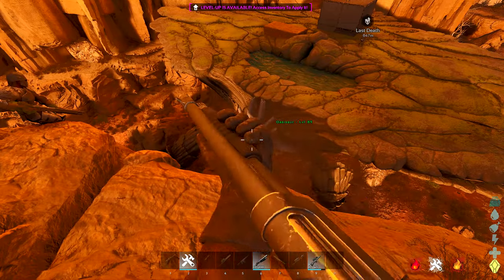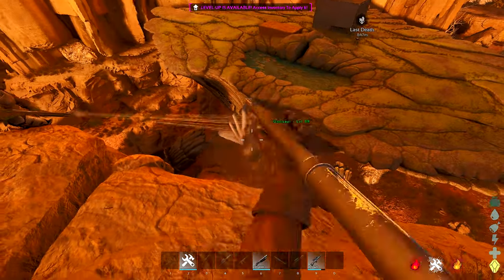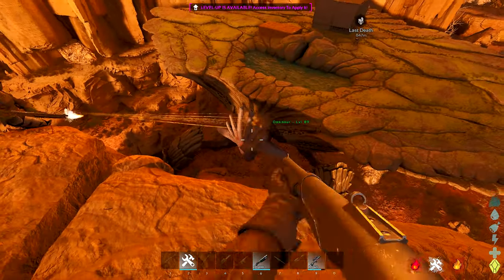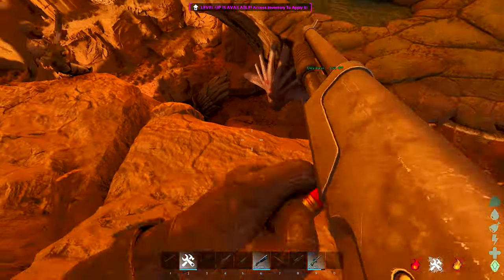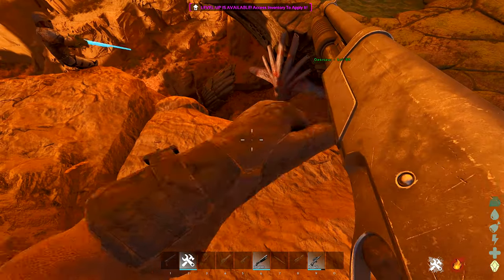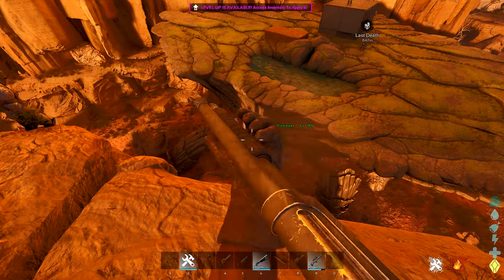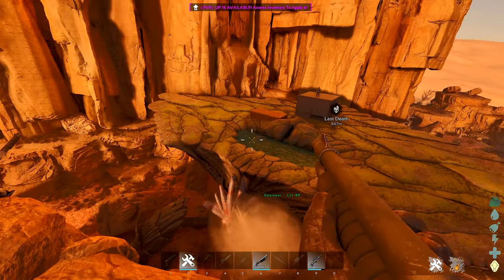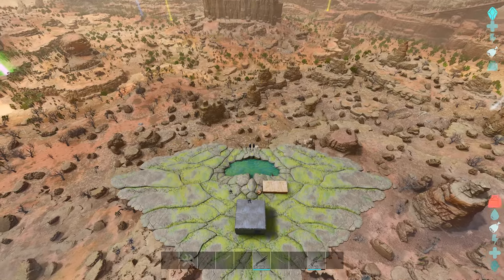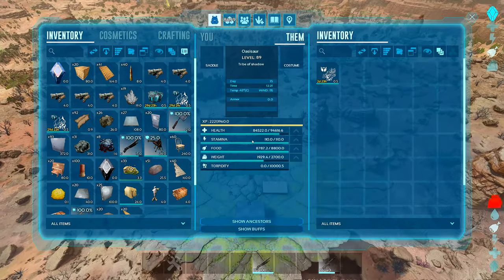We wanted to test how long it would take with two guys using primitive shotguns to kill a fully healed 100,000 health Oasisaur. It takes 17 reloads with two people, and we only got it to maybe half health — it takes ages. The bleed effect from a thylacoleo does a lot of damage; if you can jump on the back and they can't kill you, you could absolutely melt it. Turrets are surprisingly the best option — they absolutely melt the Oasisaur, so if you can sneak turrets under it and turret trap it, you could kill it really fast.